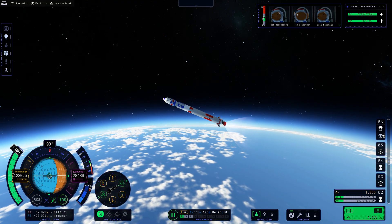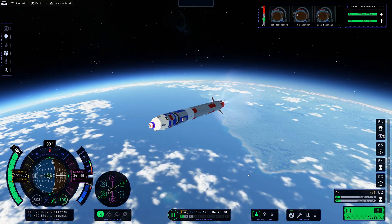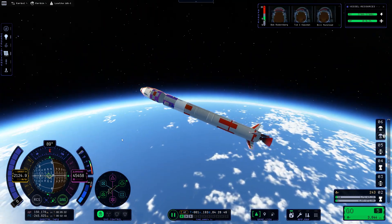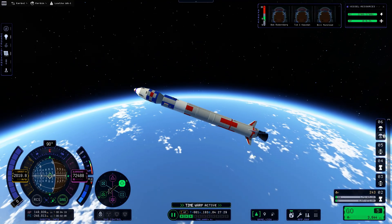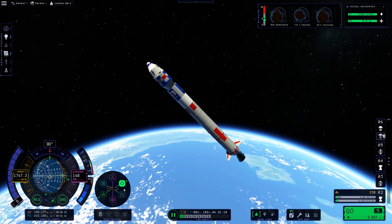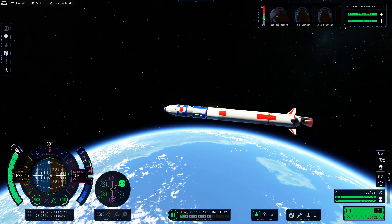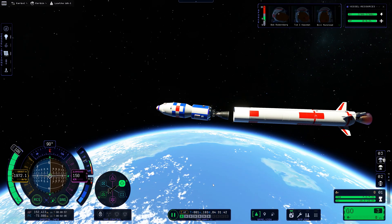I'm going to read you the AI slop that ChatGPT spat out when I asked it where I should send some capybaras. It said: if we think about where a capybara would feel the most at home in KSP, a few places stand out. Kerbin - lots of rivers, lakes, and warm climates. Capybaras are semi-aquatic, so Kerbin's wetlands and beaches would feel perfect. Obviously, we're not going to go to Kerbin because that's boring. ChatGPT continued, suggesting Lathe, moon of Jool. It has oceans and a breathable atmosphere - the warm water would be a perfect paradise for a space-faring capybara colony.